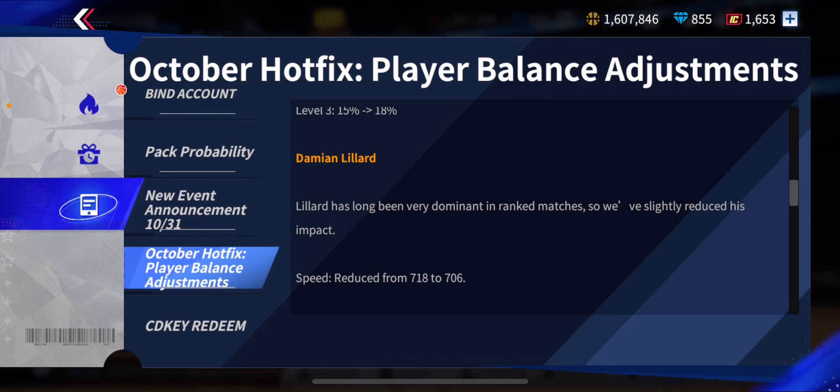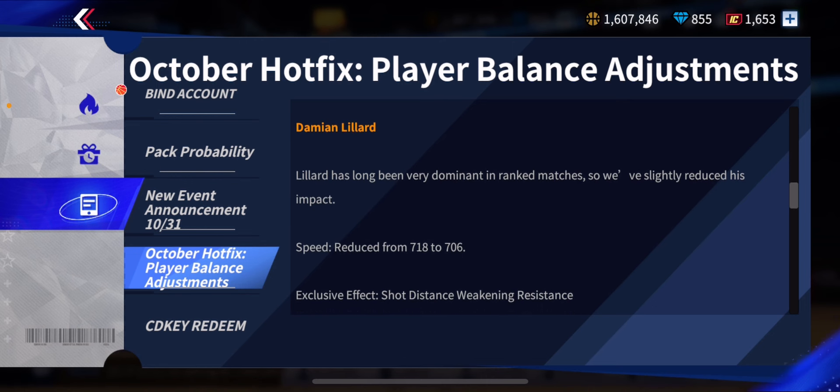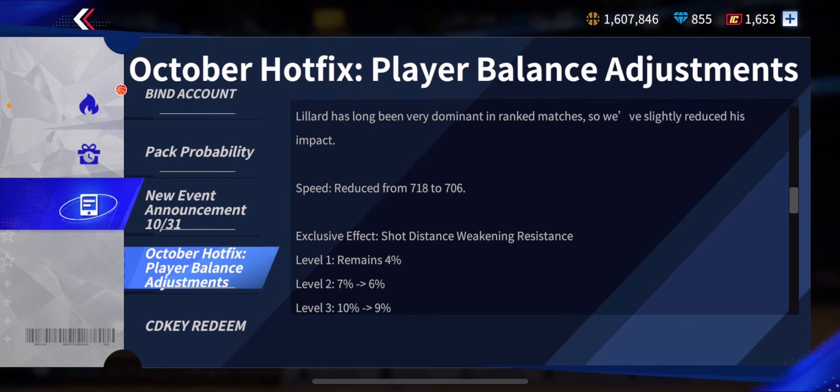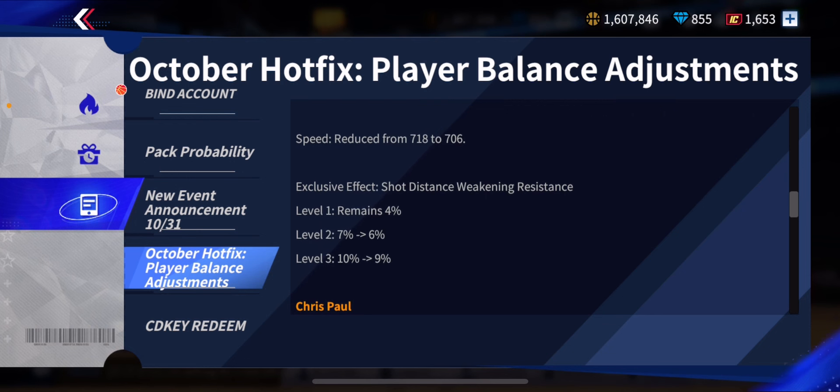Damian Lillard — it reads: 'Lillard has been very dominant in ranked matches, so we've slightly reduced his impact.' His speed has been nerfed — Lillard nerfed back-to-back seasons. Speed went from 718 to 706, and his max rank speed dropped from 890 to 875. His exclusive shot distance weakening resistance: level 1 remains at 4%, level 2 went from 7% to 6%, and level 3 went from 10% to 9%. Not a huge nerf to the exclusive, but the speed nerf is the big one — speed matters a lot for guards. With enough coaches he'll still be good though.